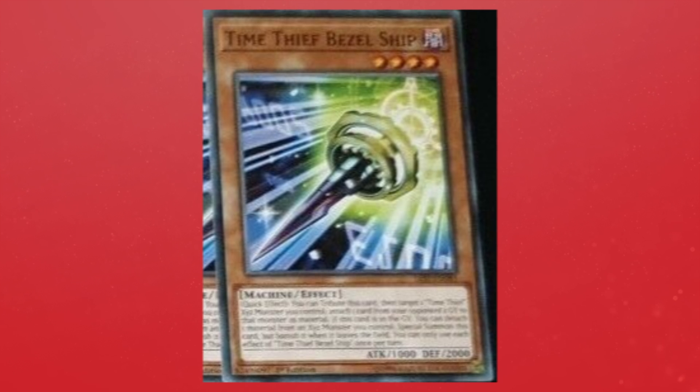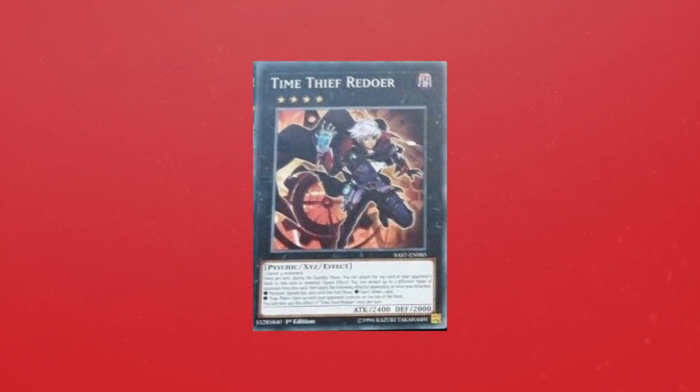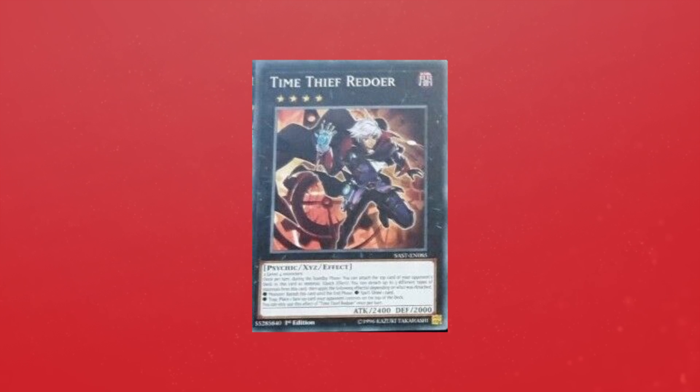Obviously it's an Xyz archetype, so we have Time Thief Redoer. Time Thief Redoer is a rank 4 dark psychic effect monster with 2400 attack and 2000 defense, requiring two level 4 monsters. Once per turn during the standby phase, you can attach the top card of your opponent's deck to this card as material. Quick effect: you can detach up to three different types of material from this card, then apply effects depending on what was detached — monster: banish this card until the end phase; spell: draw one card; and/or trap: place one face-up card your opponent controls on top of the deck.